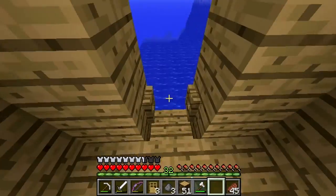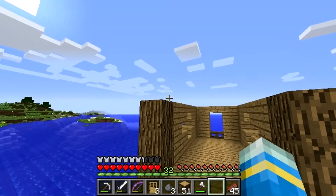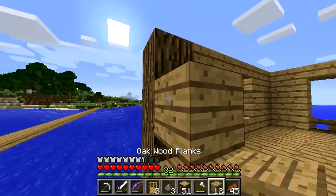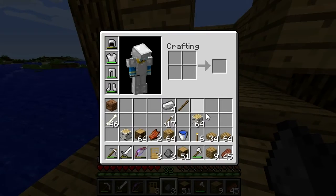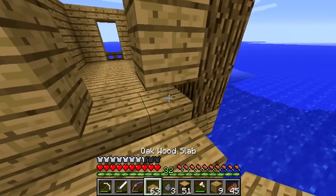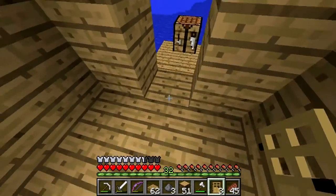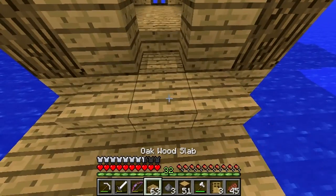I guess it would have to be like that. Let's try making a roof — how would the roofs look in a place like this? Well, I should probably finish the wall first. Then I'll make a door in the center. I haven't really had any negatives about Hyrule Warriors — I don't know why I was going to go into a big negative spiel, but it feels really weird as a Zelda game.